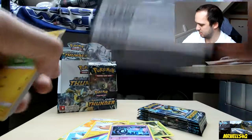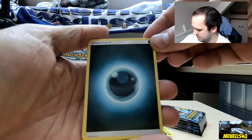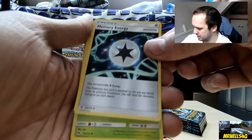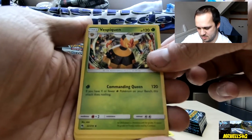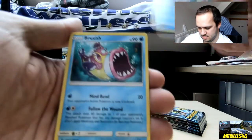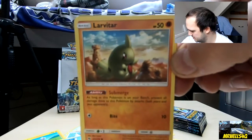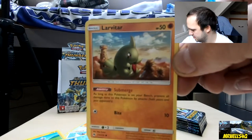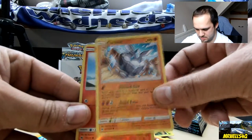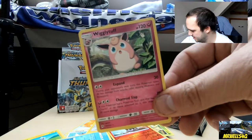Straight in with pack four — code card goes away, spin round four from the pack. We've got an energy card, Spell Tag, Memory Energy, Vespiquen, Blitzle, Slowpoke, Bruxish, Larvitar — different from the last one — really nice. We've got Carbink, Houndour, and to finish a regular rare Wigglytuff.